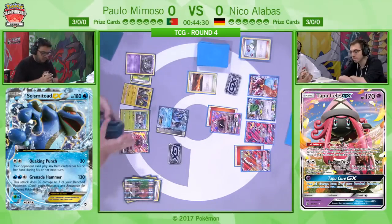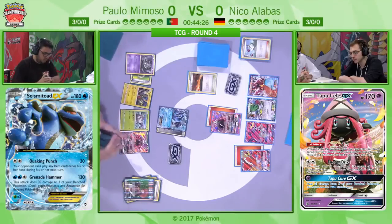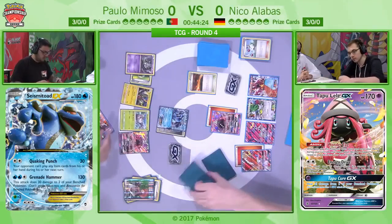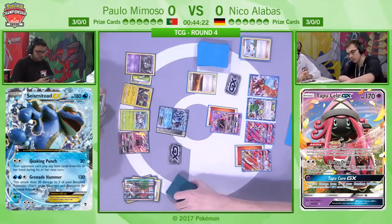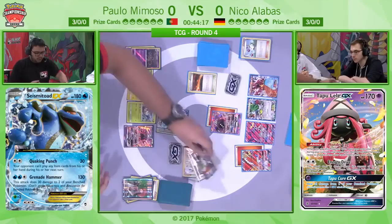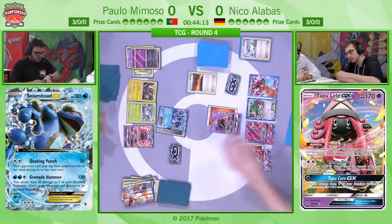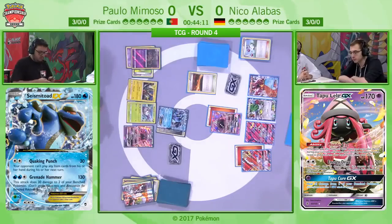One thing I also love about the Tapu Koko that we haven't mentioned yet — Acerola. Tapu Koko and Seismitoad go together so beautifully. If your opponent doesn't KO Seismitoad, you Acerola to pick it up, put Koko active, bench Seismitoad, attach Double Colourless, retreat Koko, and we are off. As Paolo plays Professor Sycamore to get a new hand of seven cards.